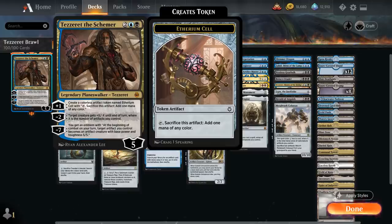Tezzeret is a four-mana planeswalker that starts at five loyalty. The plus one generates an Etherium Cell, an artifact token very similar to a treasure. The minus two gives a creature +X/-X until end of turn, where X is the number of artifacts we control — a nice removal effect. The minus seven generates an emblem that at the beginning of combat turns a target artifact we control into an artifact creature with base power and toughness 5/5, and that's not until end of turn, so it stays a 5/5 even after Tezzeret is dealt with.